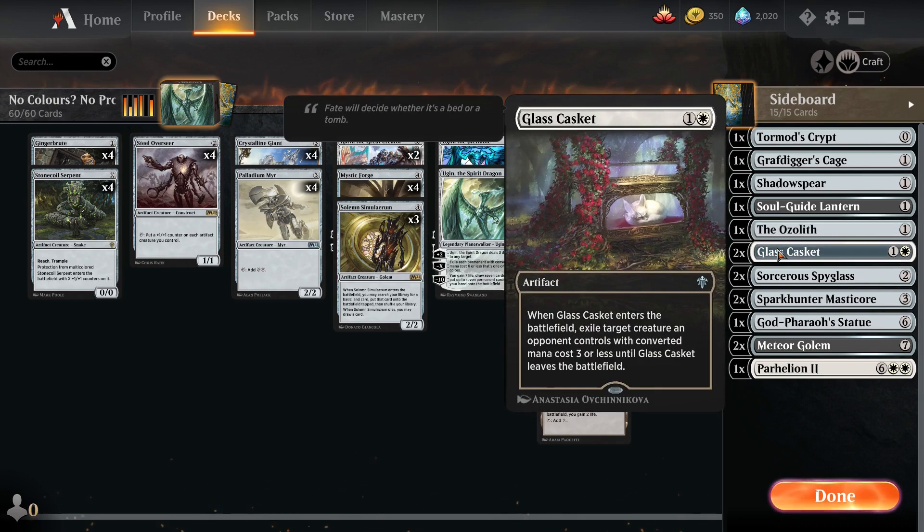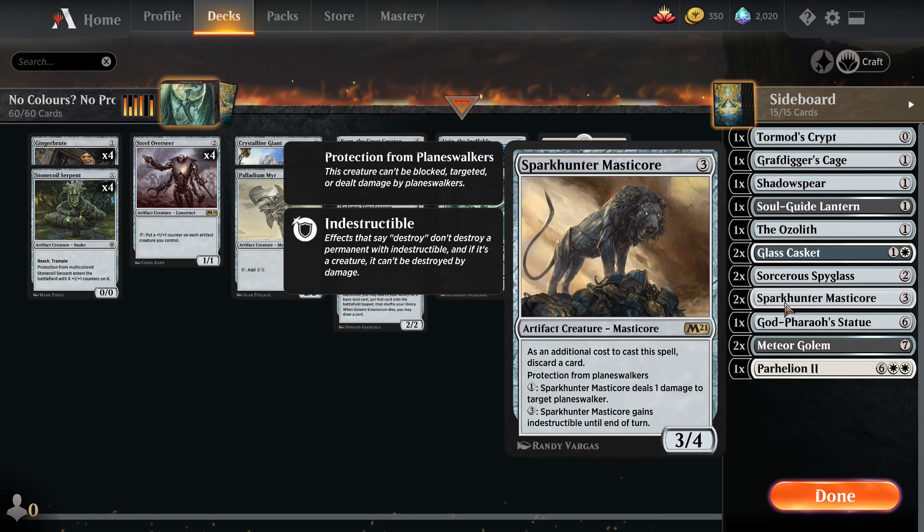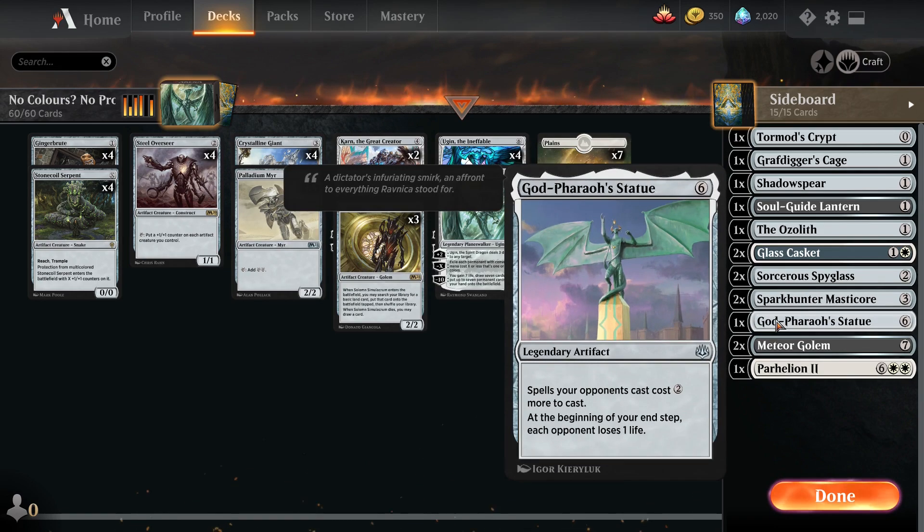Two Glass Casket - this is typically what I search for most of the time. It exiles something, which is why we have the white mana. Two Sorcerer's Spyglass so we can stop our opponent from doing stuff if we know what their combo is going to be - we can cut out one of their combos. Two Sparkhunter Masticore - this is a new card from M21. It has protection from planeswalkers, so planeswalkers can't do anything about it. You can pay one to deal one damage to target planeswalker and give it indestructible - it's a really good card if your opponent is running a heavy superfriends deck.